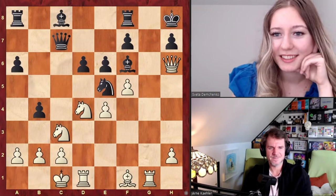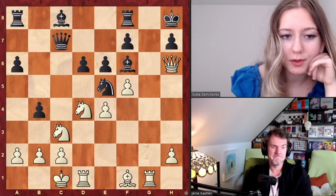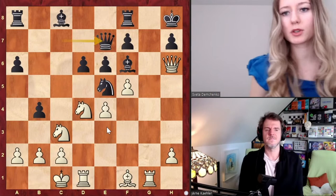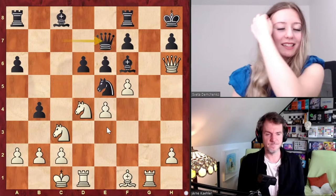Here's another fairly famous game — it's Holmov against Bronstein, one of those USSR battles. It was a very nice attacking game by white, so you'll be looking at it from the white side. This is a classic example; maybe you've seen it before, it's not as famous as the first one. There's now only one move that can keep white's attack going, and it's a bit surprising.